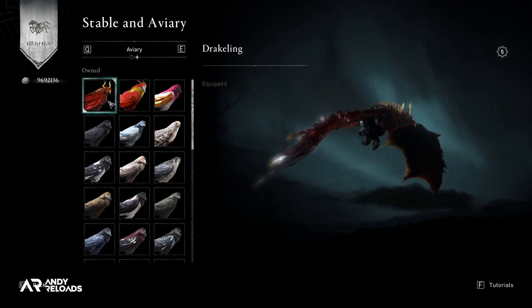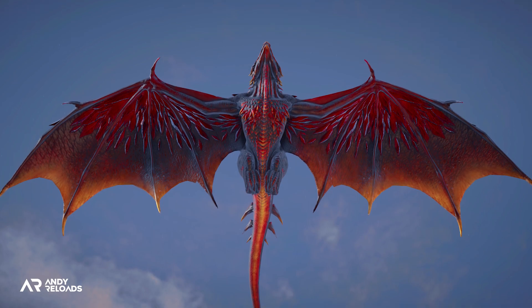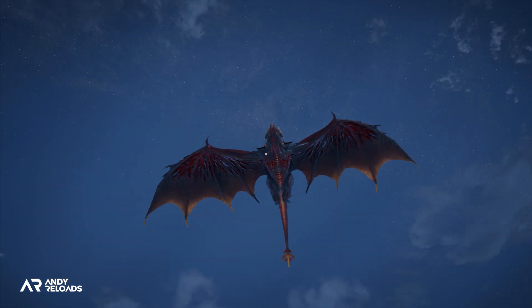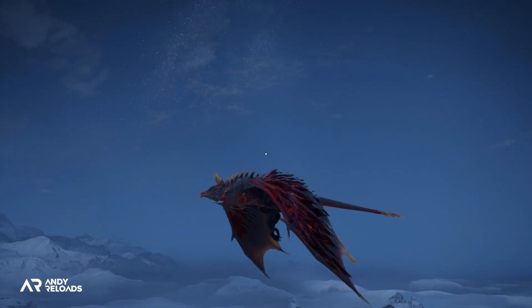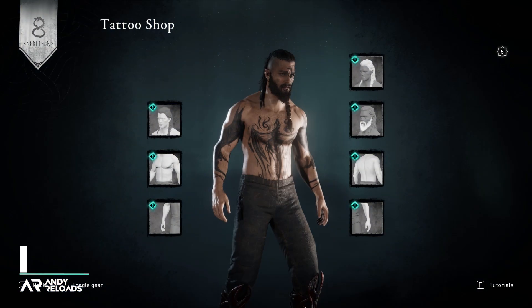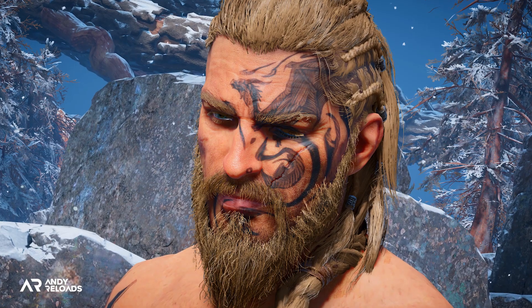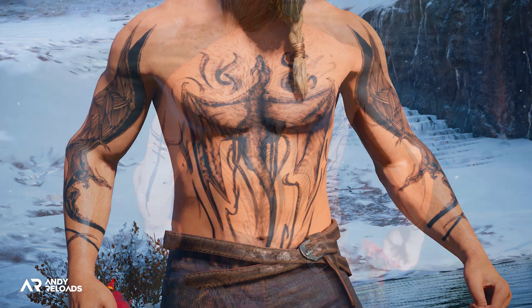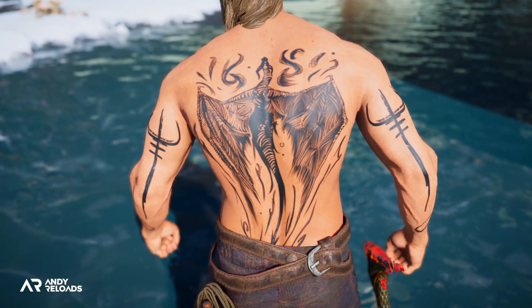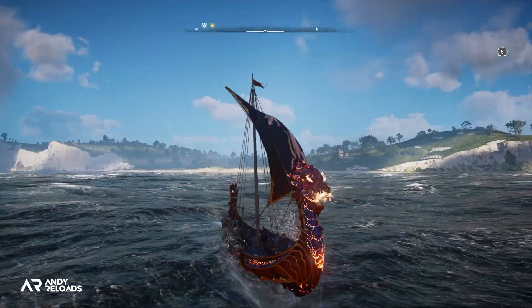The raven is called the Drakeling — I just want to bring your attention to the additional detail on the wings; it's got a nice orange gradient finish. So if you are collecting your dragon ravens in game, you're going to have to add this one to your list. That's not all for this set — they've actually included some new tattoos which, as far as tattoos go, don't look too bad. There is a lot of dragon iconography as you'd expect.